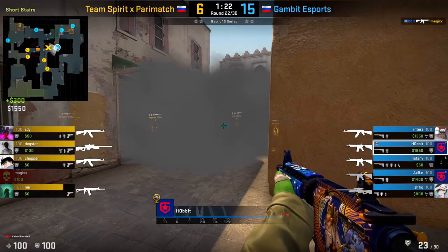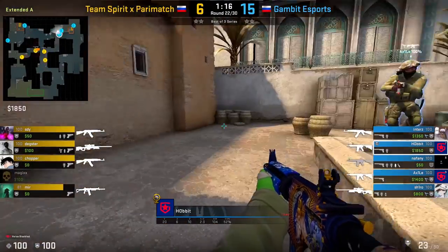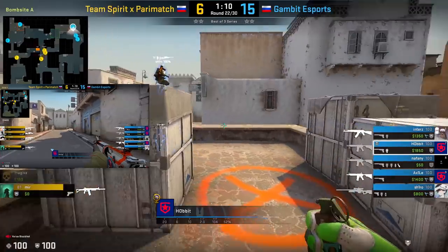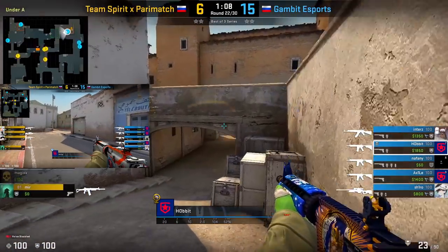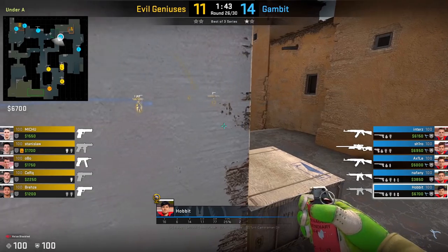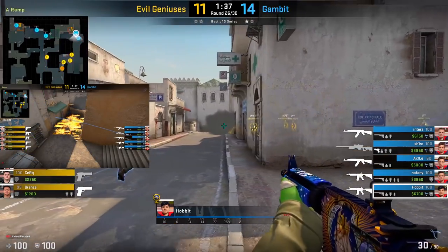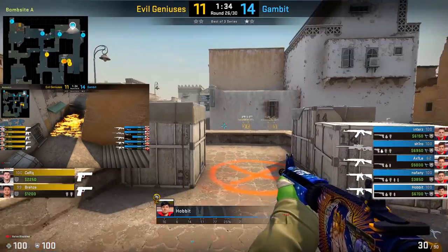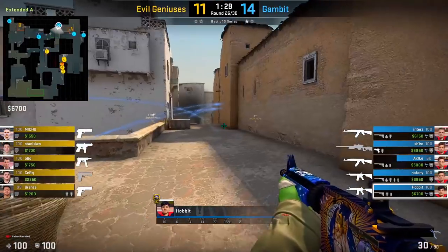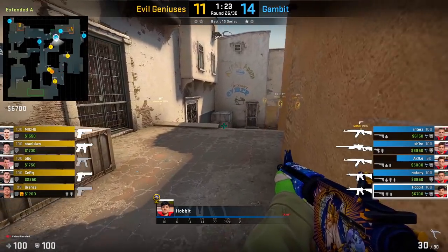Just remember that after you get a kill towards this catwalk area and re-establish that you're going to be fighting for catwalk, you don't always have to hold on to it. If the T's haven't actually taken towards long, there is the option to simply give up catwalk and re-take long. As you can see here with Gambit, after getting that kill towards catwalk, they're all going to fall back and re-take towards this long position, and then Hobbit is going to reset back to the CT spawn area. Also, don't be afraid to use your utility at catwalk to buy yourself some time to help your teammate at long if he actually needs it — Hobbit throws a Molotov down to try to assist his teammate, and just as the Molotov expires, he's back to this catwalk area to maintain control of it.